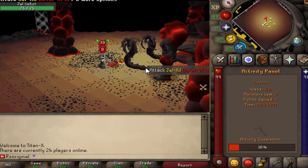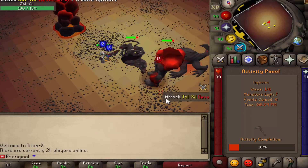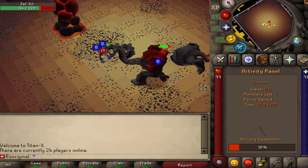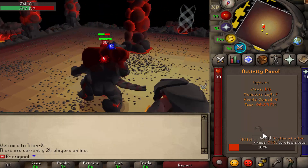We also decided to do a Rime of Inferno before ending the video. As you can see, if you click, it shows you the wave, the monster level, the points gained, and the time as well as activities complete. Everything is fully functional on TitanX.